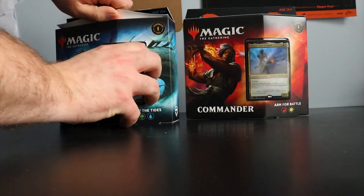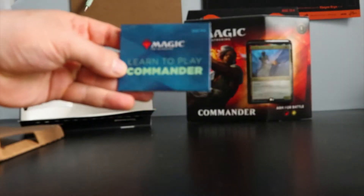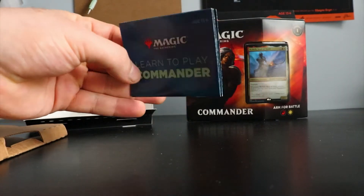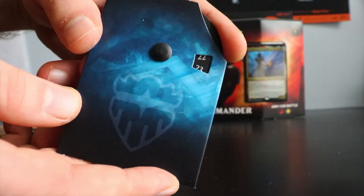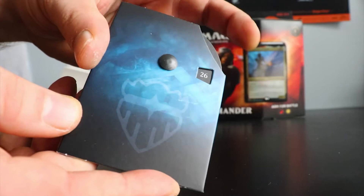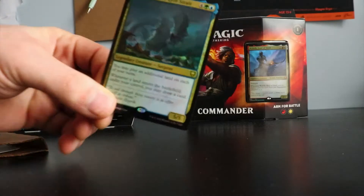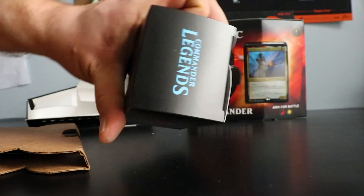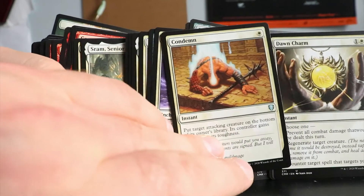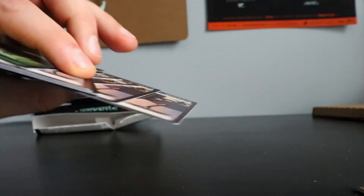In each one of these you get a learn-how-to-play commander pamphlet. You get a small life counter made out of cardboard. You get your commander of choice. You also get a deck box and a 100-card deck that you can easily play with, with double-sided tokens.